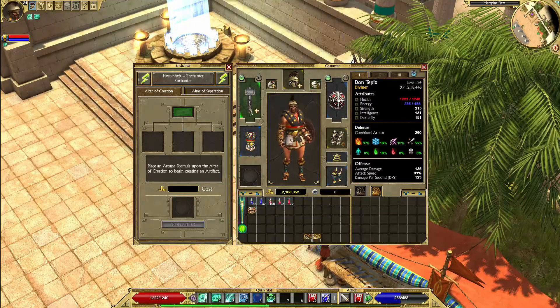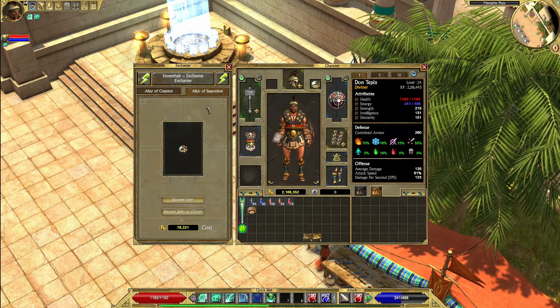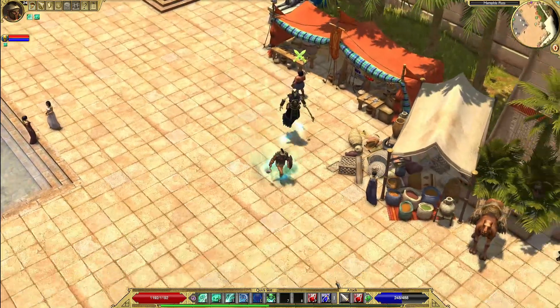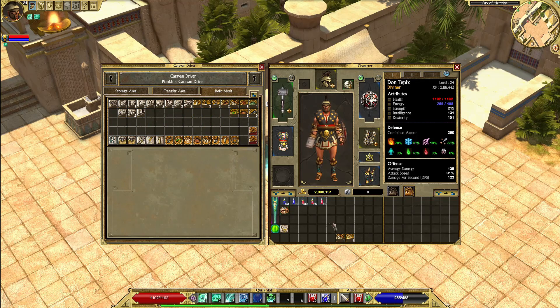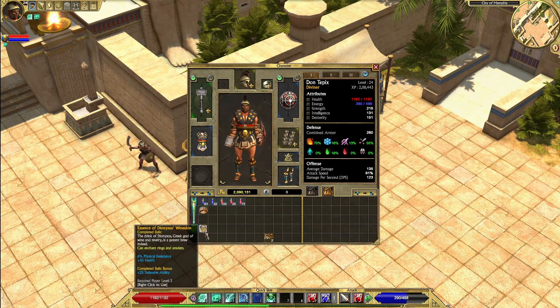So there actually is something here that I want to do. I want to take this Ring of Endowment that has offensive ability to the Altar Separation and recover the Relic, which is the essence of Dionysus' wineskin. However, I would like to go to the Caravan before I put it on this new ring I got, just to make sure there's nothing I would prefer. Alright, so I am good to put the essence of Dionysus' wineskin on this. It gives a 6% physical resistance, plus 45 health, and plus 25 defensive ability.